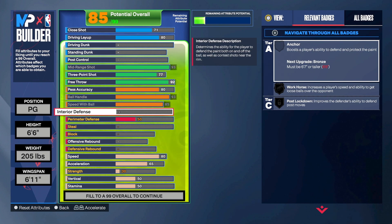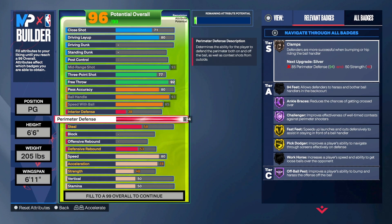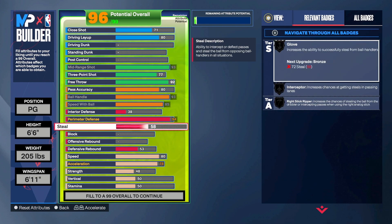For interior defense, you shouldn't worry too much as a point guard — that's why you run with a center — so we went with 35. But our perimeter defense is going to be a 94. That's all you need: it gets you gold and Hall of Fame perimeter defensive badges. For steals, we went with the bare minimum of 60 to get the bronze interceptor badge, since a high steal would take away from everything else.